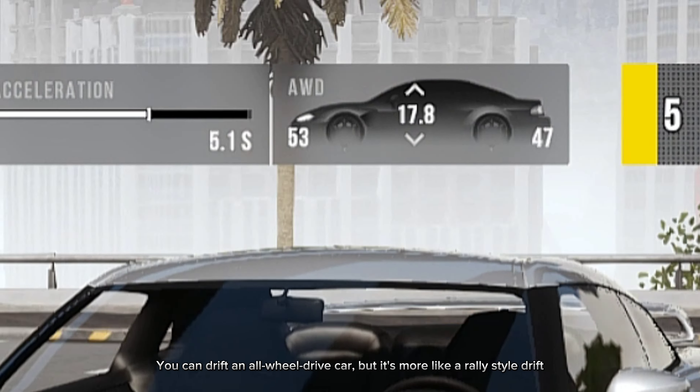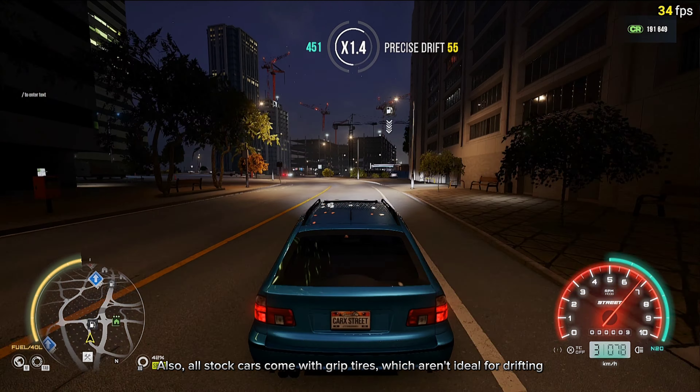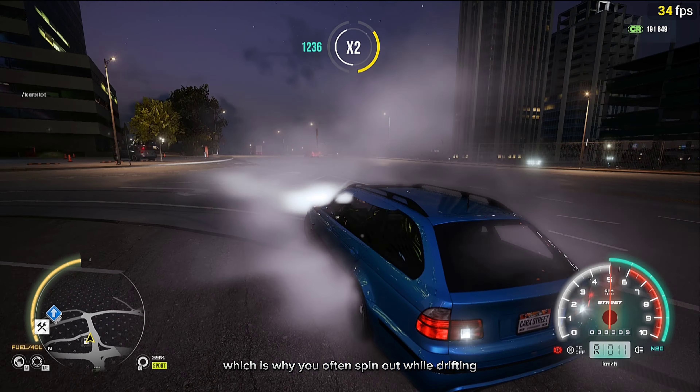You can drift an all-wheel drive car, but it's more like a rally style drift. Also, all stock cars come with grip tires, which aren't ideal for drifting. And the real problem is, all stock cars in Park Street don't have much steering angle, which is why you often spin out while drifting.